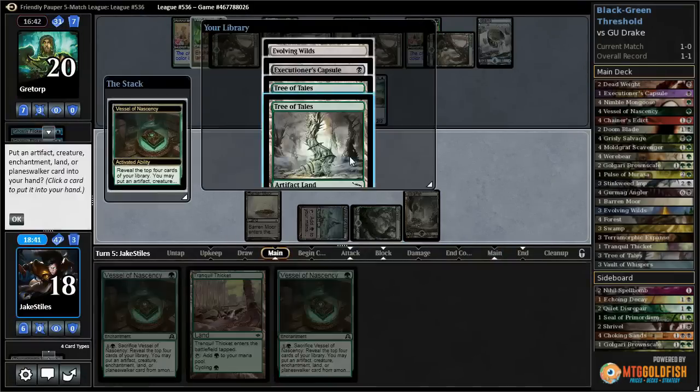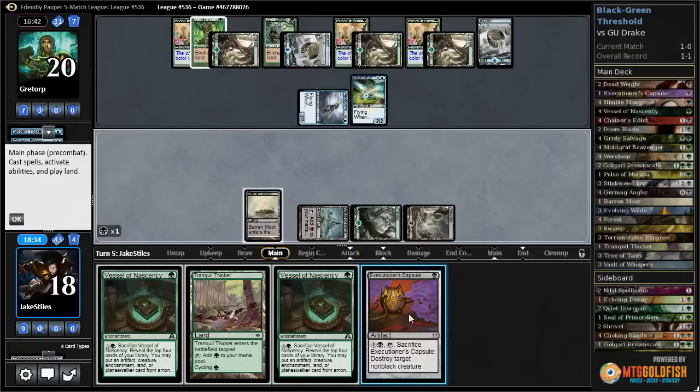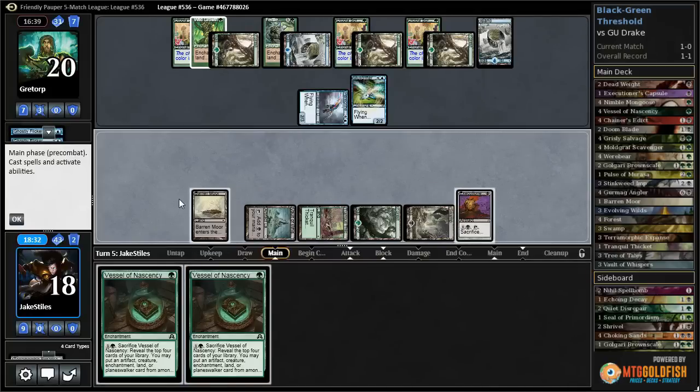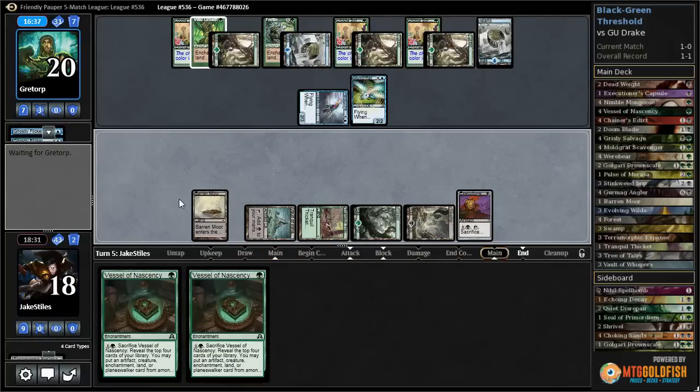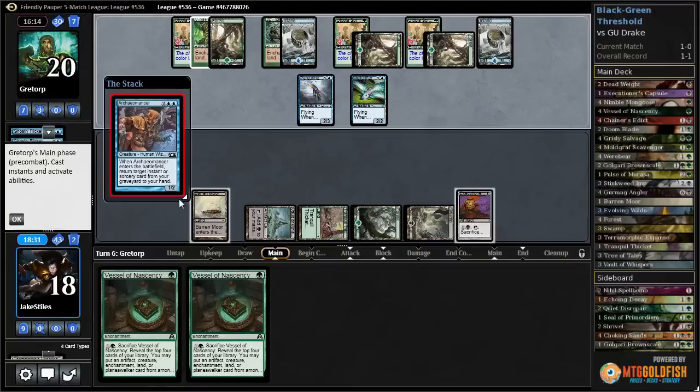Let's see if we can find anything useful. Executioner's Capsule. Play out this green source so these Vessels actually do something. I can play and crack one next turn and crack Executioner's Capsule. I don't think my opponent is going to give me time to do that - they're probably going to figure out a way to beat me since they're already halfway through their deck, down to 30 cards. They have a resolved Mulldrifter and Peregrine Drake and like 10 mana right now.